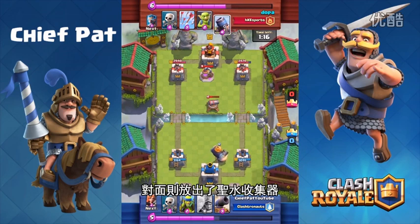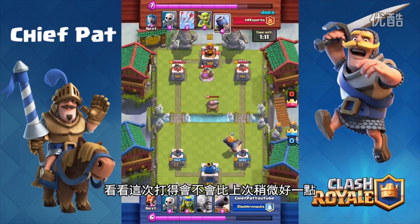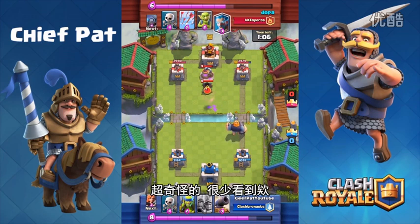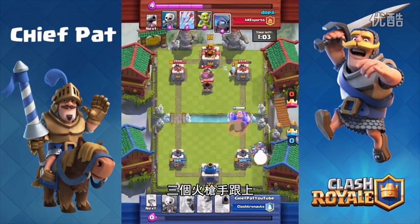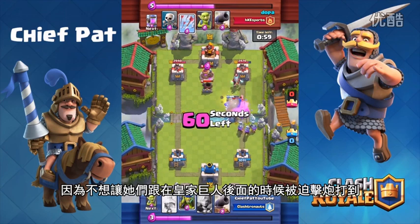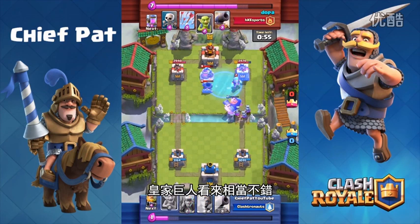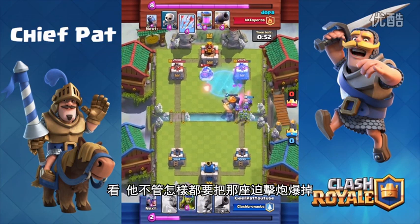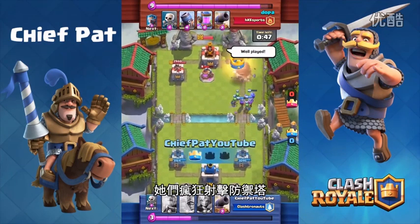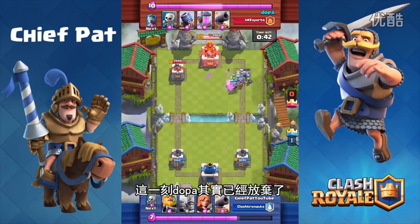Now that the Royal Giant is going down, he plays an elixir collector. We're gonna try another push with the three Musketeers and see if this one goes better. He plays another defensive mortar — a little strange, you don't see that too often. We follow up with our three Musketeers, and notice how far back I played them — I didn't want them caught by a mortar shot while trailing the Royal Giant. The Royal Giant does an amazing job taking out that mortar, and my three Musketeers get onto the tower at almost full HP.